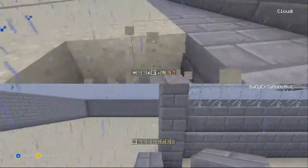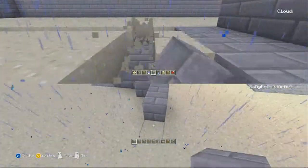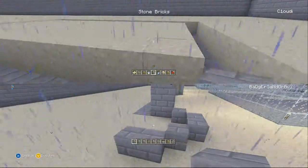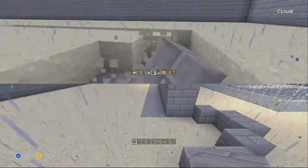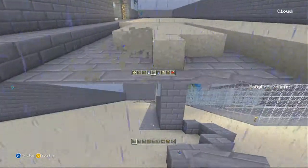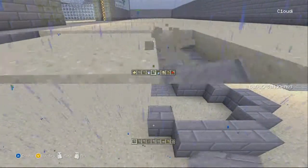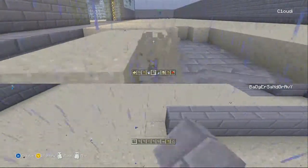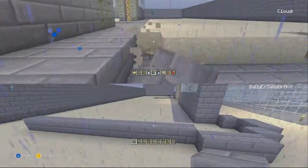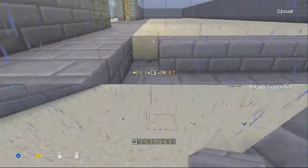I'll just do 2, 1, 2, 1, 2 like that. Then maybe 3 here actually, and then 1 — and that's a wall there. Something like that. That'll work. I'll just do the same on the other side.